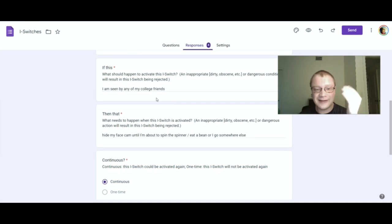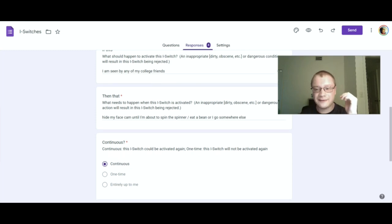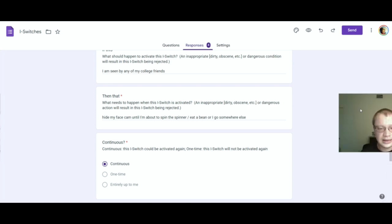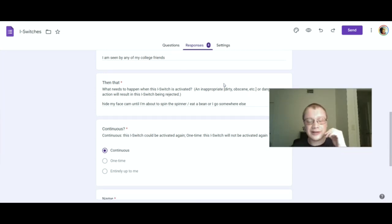So if I am seen by any of my college friends, I will hide my face cam. Instead of pausing the recording and making a new recording without my face cam, I can just move it out of the way. That'll be good enough, with my face cam being out of the way — until I am about to spin the spinner.